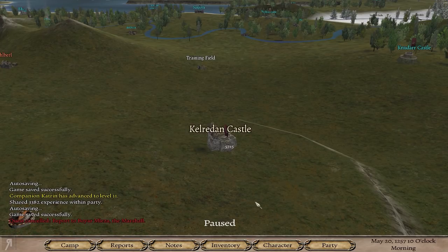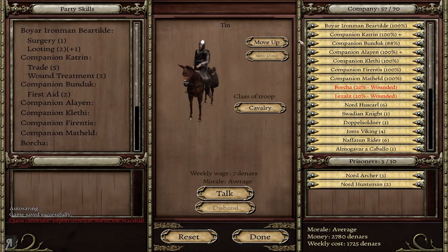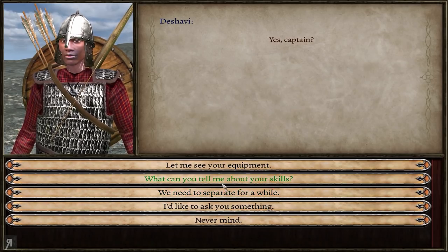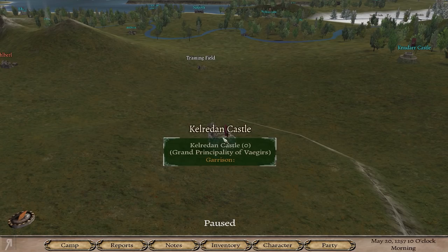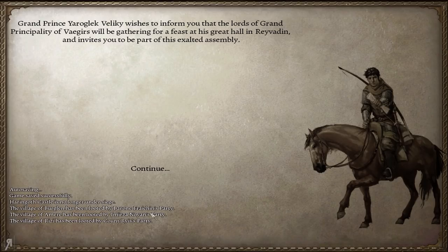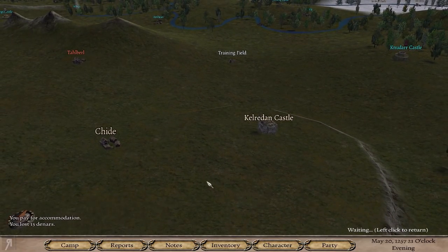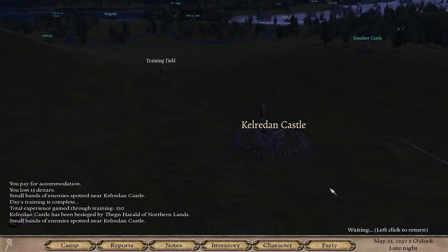If I'm awarded this castle, my army capacity is going to go up even more. At that point I'll be able to have an army about 100 strong, and then I might actually be able to take a town, which would be really fun. Katrine and Alayan have all leveled up — fantastic! Now we have to wait a bit for Kelradan Castle to be awarded to someone. Hopefully it will be awarded to us, though there could be complications.